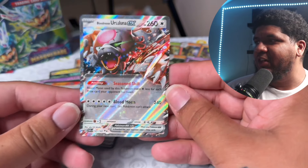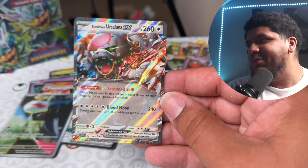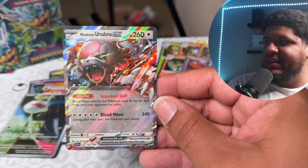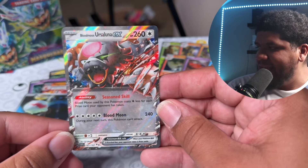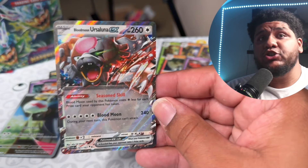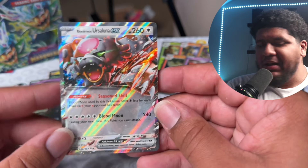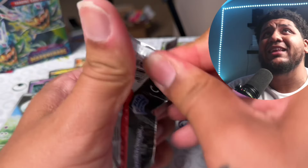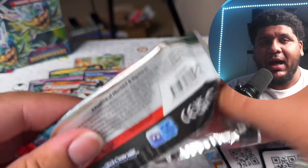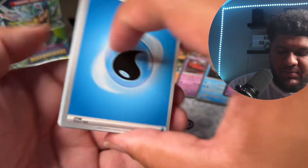Boom — Bloodmoon Ursaluna EX! This is another card that is super popular right now, seeing a lot of play in Japan for the Lost Box decks. Honestly, this is just being splashed in any deck. Huge HP at 260. Blood Moon — used by this Pokemon — costs one less colorless for each prize card your opponent has taken. So for five energies you do 240, and you can't attack next turn. Pretty much like a Radiant Charizard, but it's big 260 HP. It is a two-prizer. We are cooking!